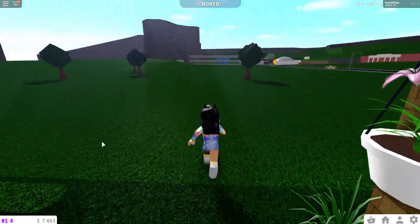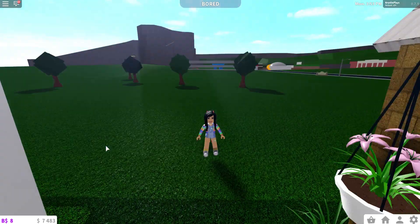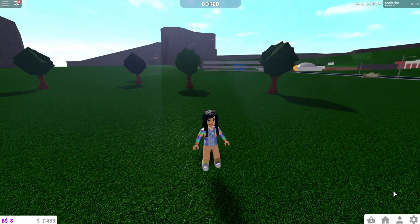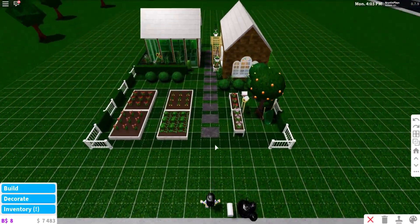We are going to be checking out the brand new update that just happened in Bloxburg, and it includes a bunch of really exciting things. They added a new golf cart, swings, trampolines, and various playground items. They also added glass roofs, more materials, and improved wall texture alignment — which I've really been wanting them to fix forever — and they've also fixed major bugs.